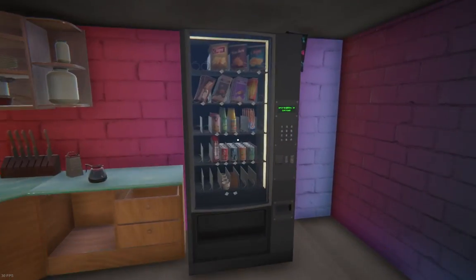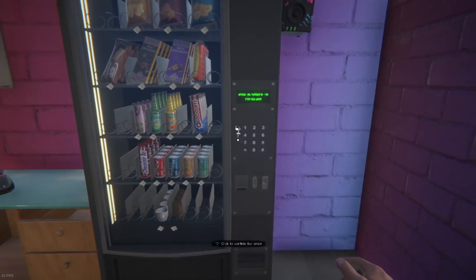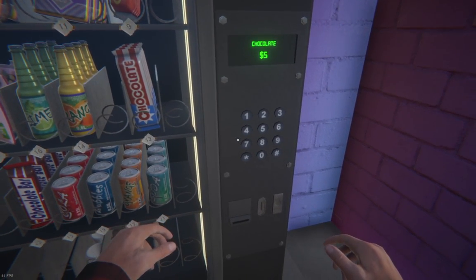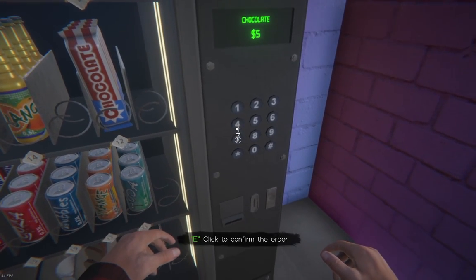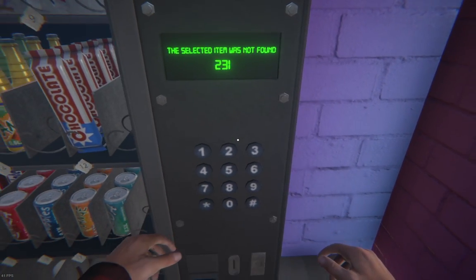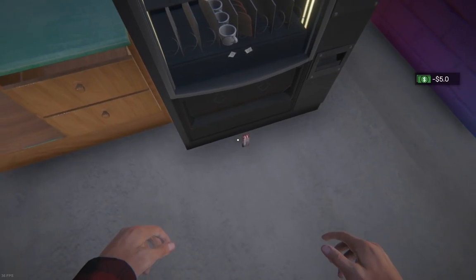Good customer, let's try to get them the candy bars and everything that they want. She wants a chocolate, he wants a soda. Press E to confirm the order. Boom, gotta click that hashtag.